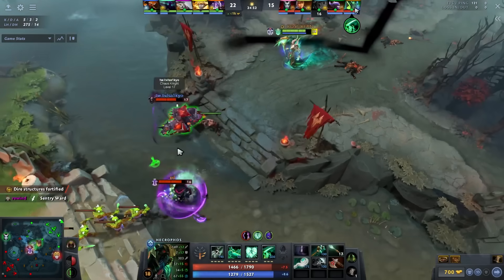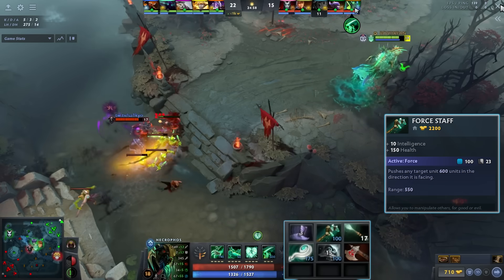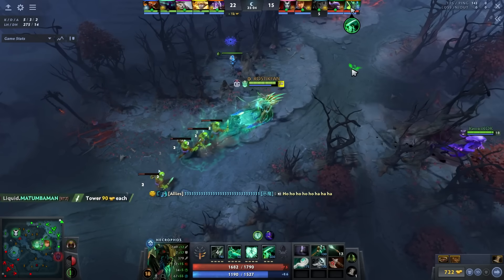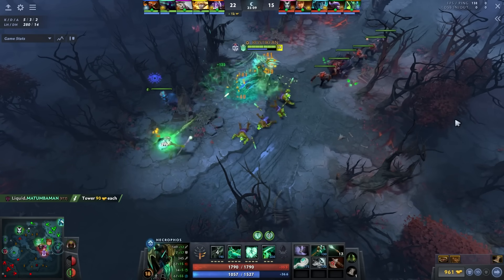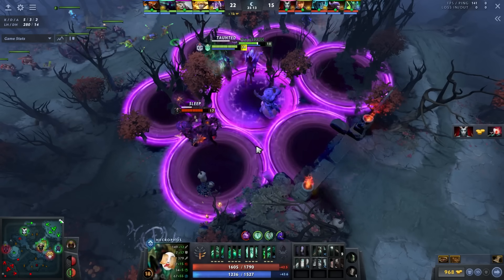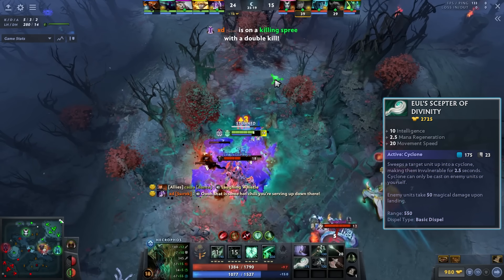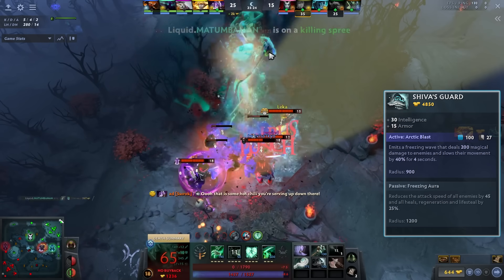Moving ahead to his level 15 talent, next items, and a team fight: he went force staff, Eul's, and Shiva's. Force staff is great against burst damage comps and particularly good against Tusk, who is the main initiating hero — it lets you get out of both Tusk's and Void Spirit's initiations. It's also a cheap disengage item in the early game, making it nearly impossible to get ganked once you have it. After that is Eul's — your mana item for farming and disengage in team fights. Most importantly this game is Shiva's Guard — don't buy it every game, but it's a fantastic Necrophos item.